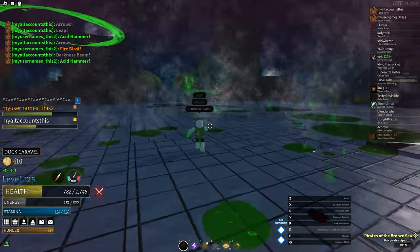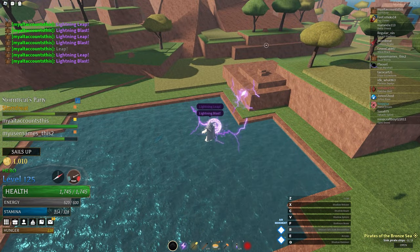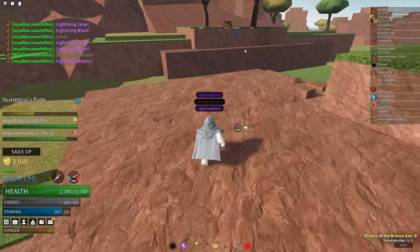How do you farm gems and reagents quickly? The most direct way is by breaking rocks around the map, which drops gems at a low chance. However, this method is very boring and the rate is extremely low.